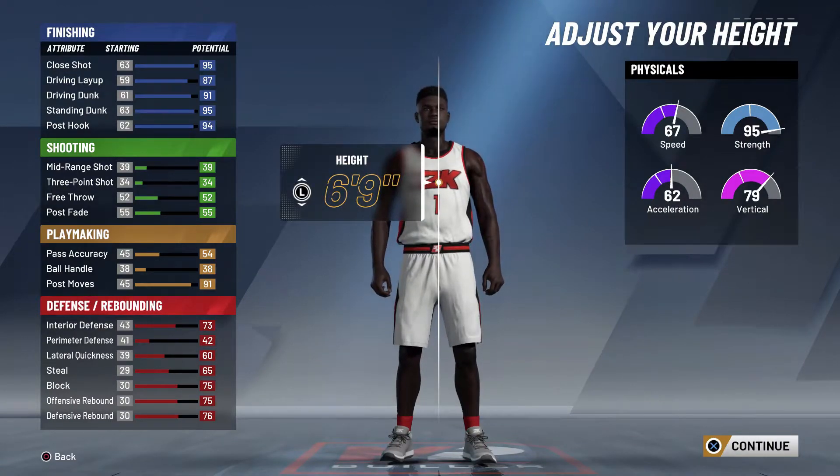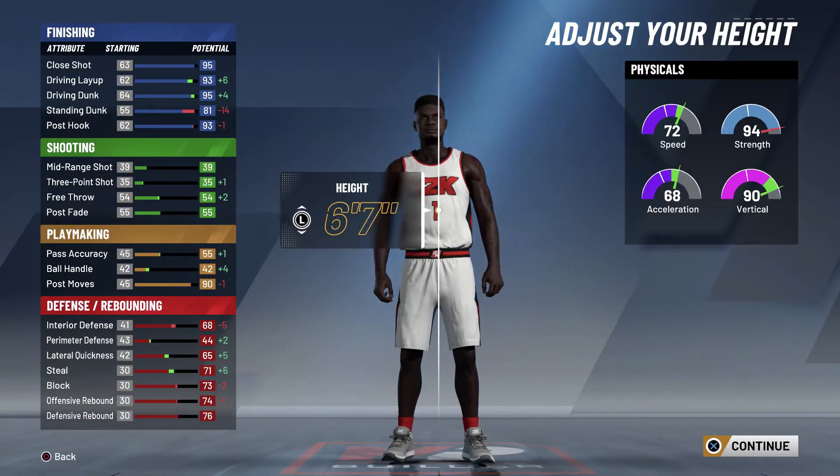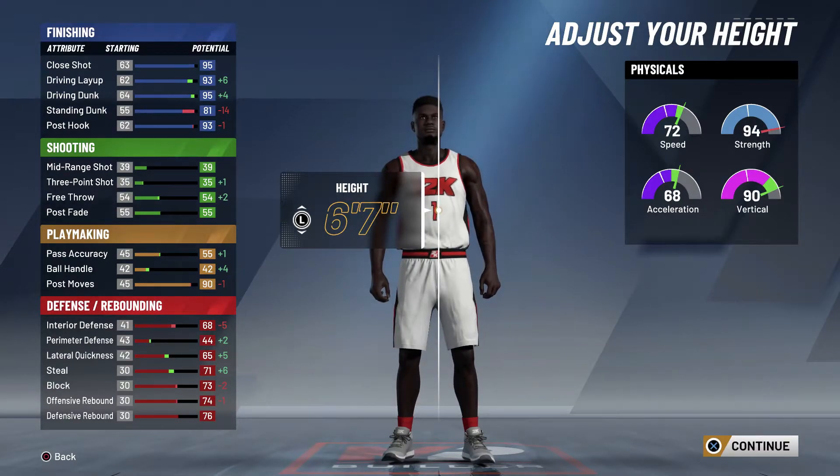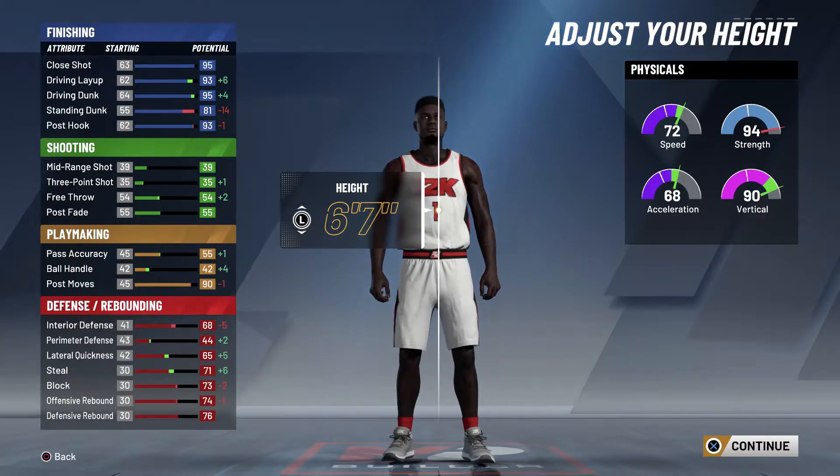For the body type I would put 'Built' because Zion is a pretty big dude. I'll put him down to six foot seven — you can see his vertical goes up to a 90, his speed is a 72, driving dunk goes up by plus four to a 95, driving layup to 93. At 99 overall, the driving dunk will be a 99.